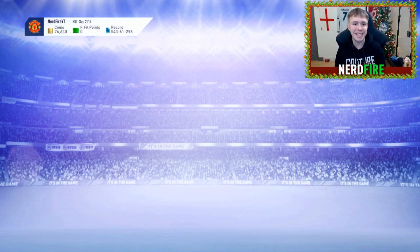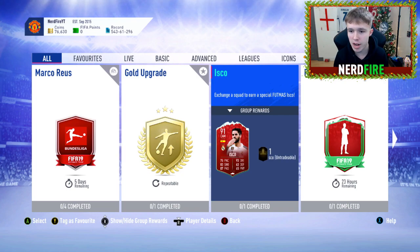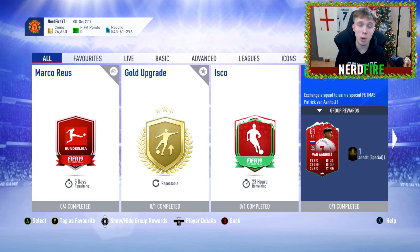Heading on to SBCs, as you'll be able to see, we have got an Isco here — 91 rated — we've got a Patrick van Aanholt, and we have got a Philippe Coutinho. So we've got two 90-plus Footmas cards here.